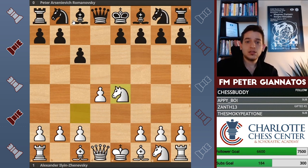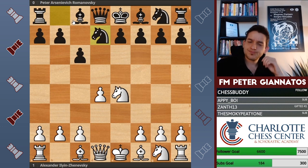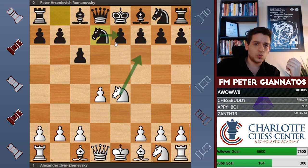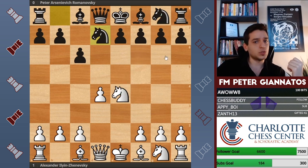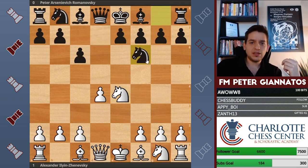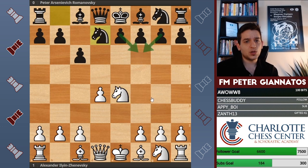Knight takes, and now knight to d7 — sometimes known as the Spassky variation, sometimes as the Karpov variation. The basic point is we want to challenge this knight in the center, but in the event of a capture we want this knight to be able to capture back. We do not want to have to capture with our pawn. These days people do play that and allow the crippling of their pawn structure, but it's not to everyone's taste.